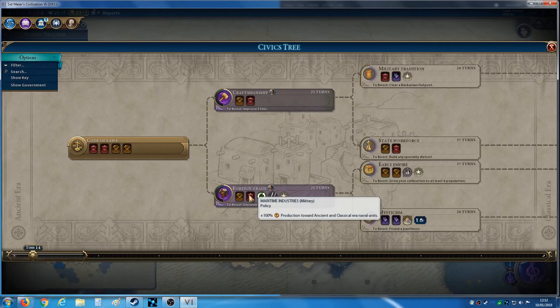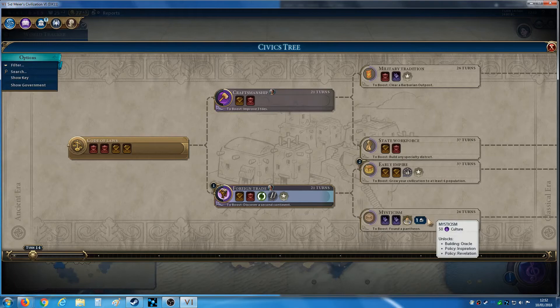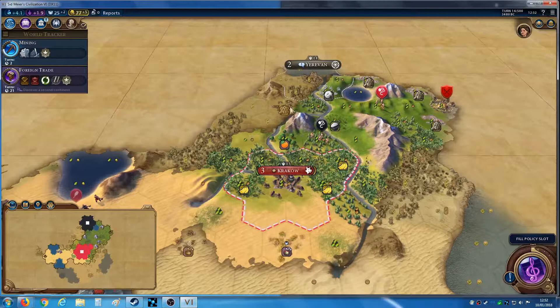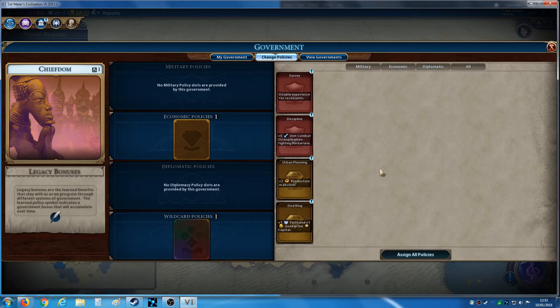That's the first civic. Next one — I'll basically have to improve three tiles to get a boost there, or discover a second continent. That's probably the better bonus, especially the build one maybe at this point. This is something very easy to forget: when you get a new civic, you can change the government's policies. Because we're Poland, we actually get a wildcard slot instead of a military one for governments that have military slots.